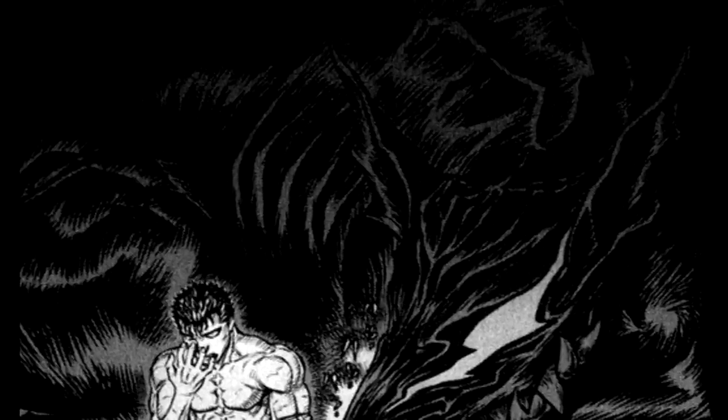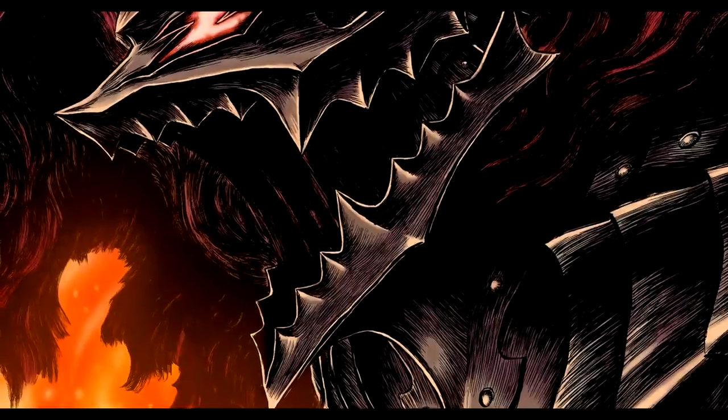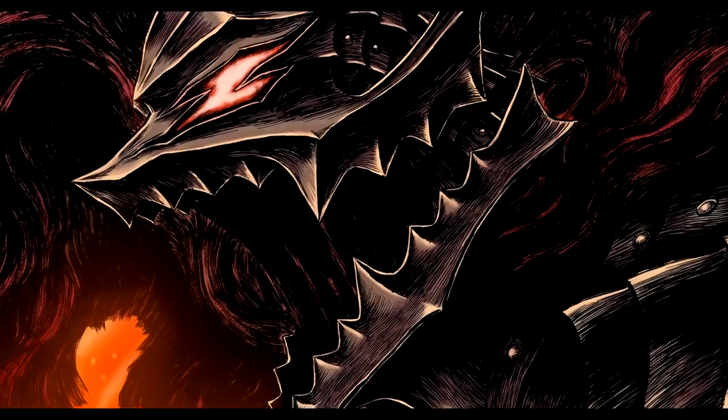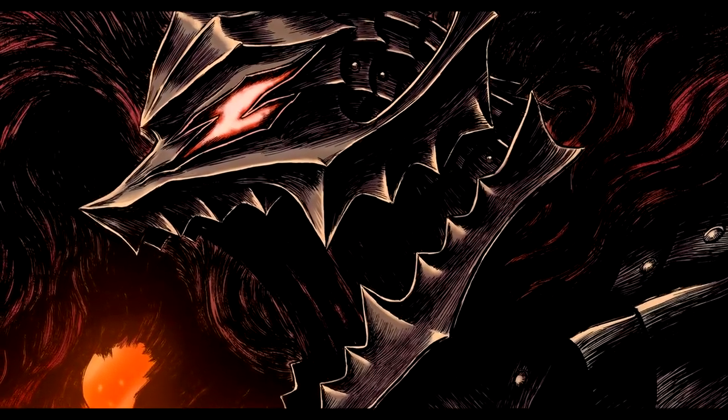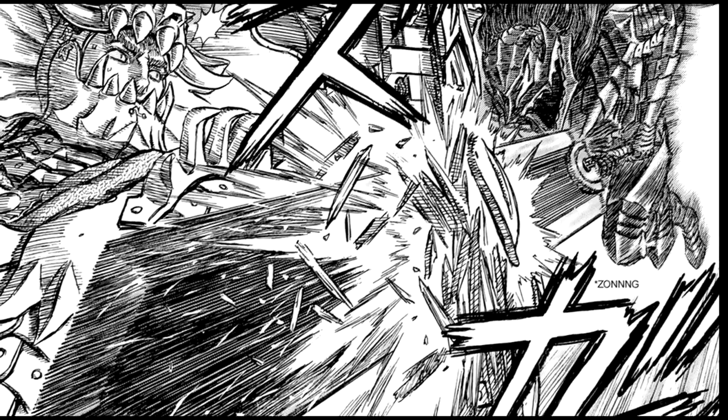This is a creature that doesn't actually exist physically, but haunts Guts' mind — born from his history of trauma and violence. In wearing the Berserker armor, that Beast of Darkness is given corporeal form, and the beast within his mind is represented by his physicality: in the appearance of the armor, and in the viciousness with which he fights.